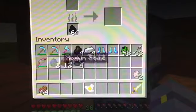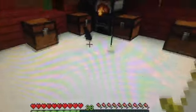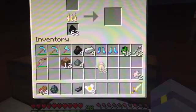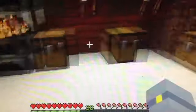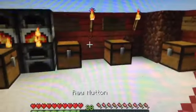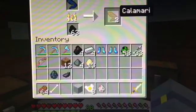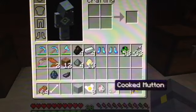Also, if you kill a squid, let's get a squid and kill him — see, he dropped something new. He actually dropped squid tentacles. You could cook those and actually get calamari. That's really awesome. And something with sheep too — if you kill a sheep, it actually drops something new called Raw Mutton. You could cook mutton and get cooked mutton, as you might guess. They recover quite a few hearts.